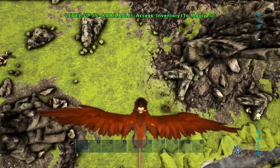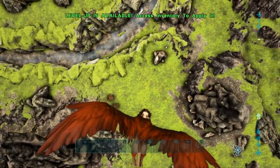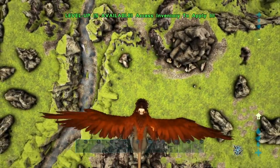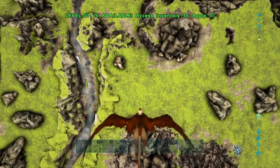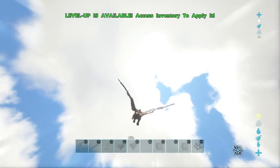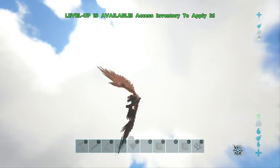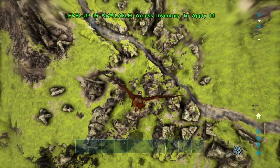As well as that, they also have the ability to pretty much glide through the air. You can see we're coming up here — what they can do is plummet straight down. You can see there, and that allows them to pick up insane amounts of speed, so you can pretty much traverse the map in a very fast time by doing it like that.